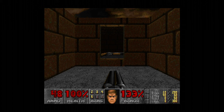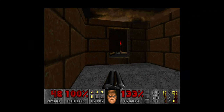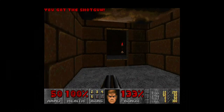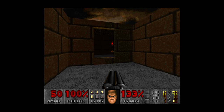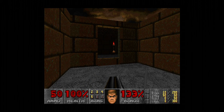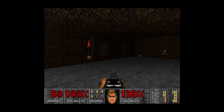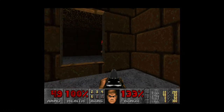Hey YouTube, MagicKiller here. Welcome to part 5 of Doom 2. The weapons I have right now are the double barrel shotgun, the chainsaw, the rocket launcher, the gatling gun, the shotgun, my pistol, and my fist. And on our way.